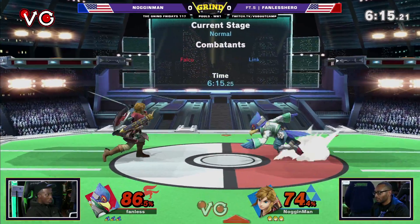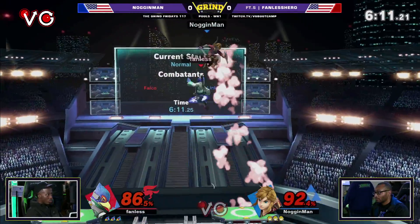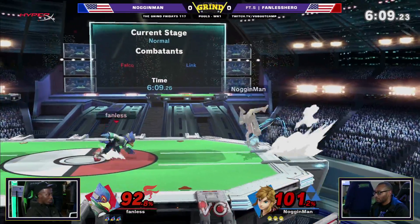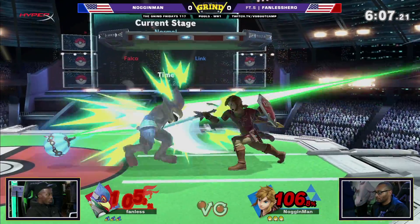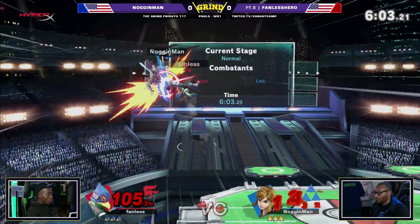Noggin Man just kind of swinging right now, hoping Fanless Hero falls into his sword. Falco is kind of on the lighter side, so if he does get caught by like an up smash or F smash, you might just kill him. It's the bomb, but Inborn on the getup attack is going to take him out of it.